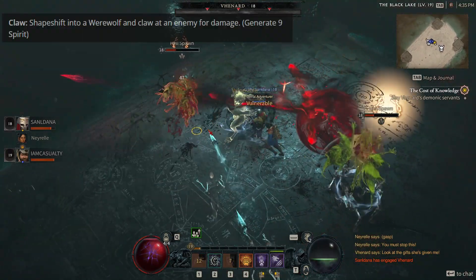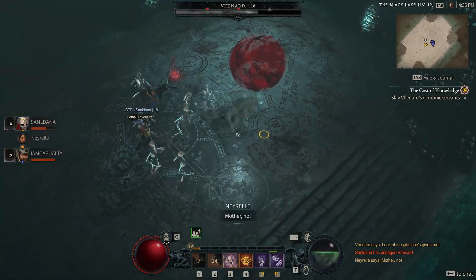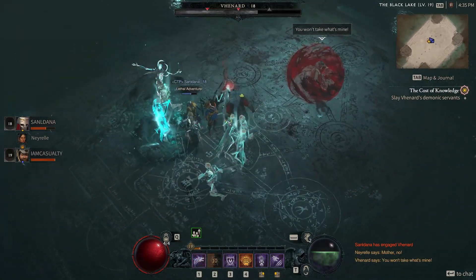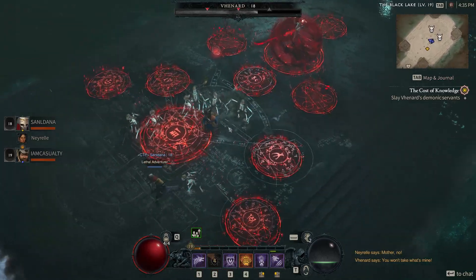We begin with the Claw attack basic skill, which shapeshifts you into werewolf form and then you claw an enemy for damage and generate nine spirit, which is your resource you use for abilities. Think of spirit like mana for a wizard or mage. The talent we go for behind Claw is called Fierce Claw, and it makes it so that Claw applies poison damage over six seconds.